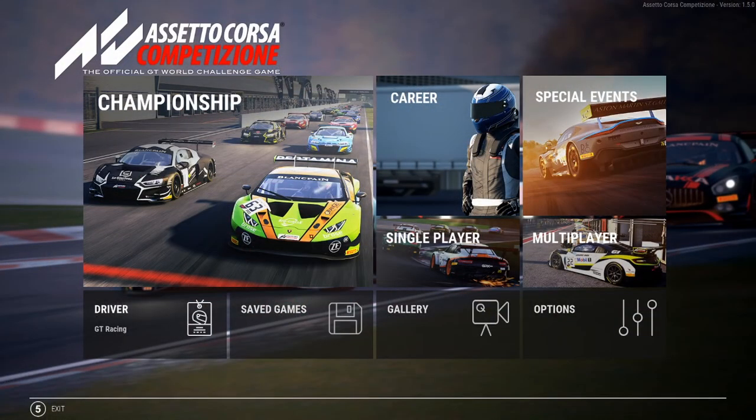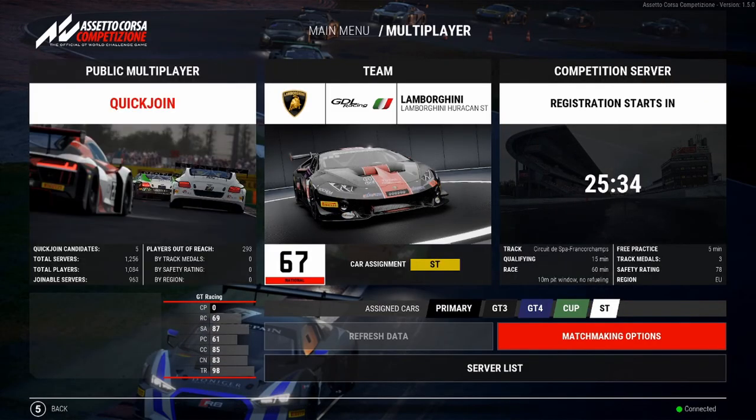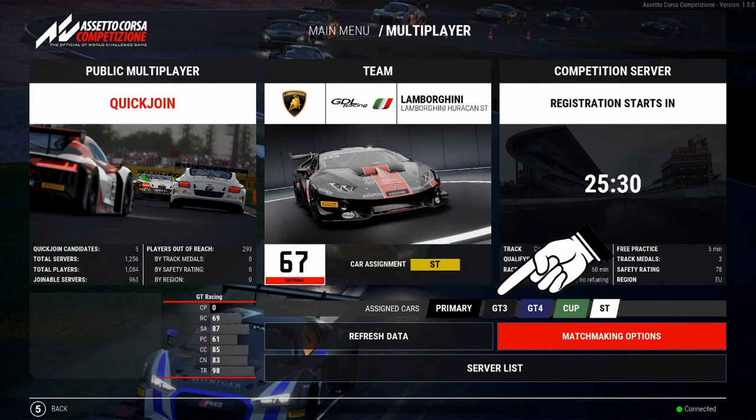If you boot up Assetto Corsa Competizione, everything should look as usual, but if you enter the Multiplayer section, a new bar underneath the car selection was added and is separated into 5 segments: Primary, GT3, GT4, Cup, and ST. They are needed to select a car for every given class in the game.